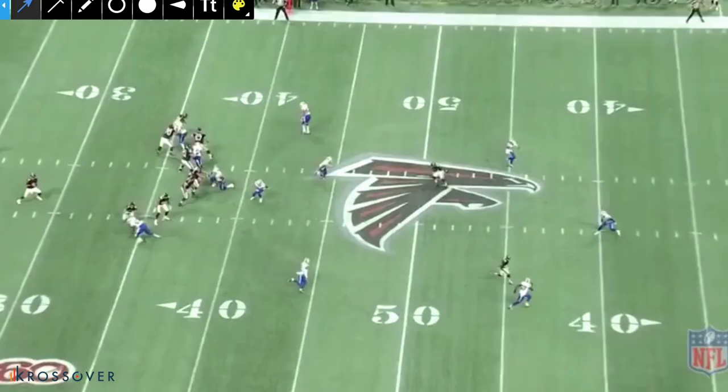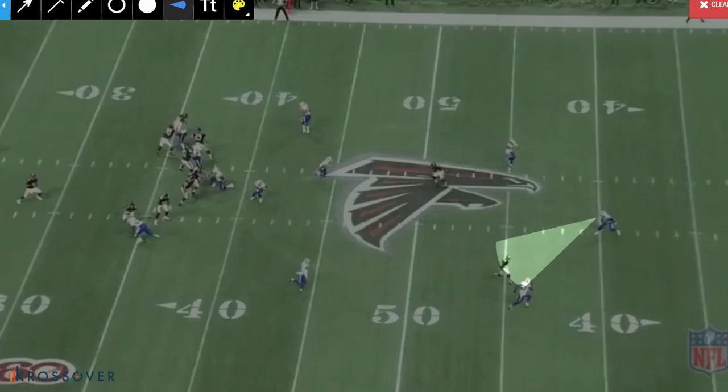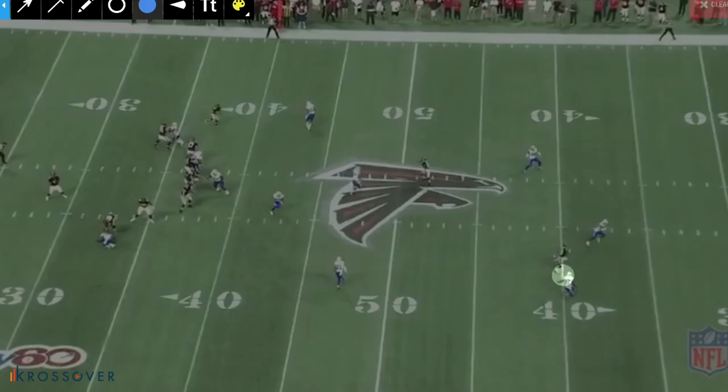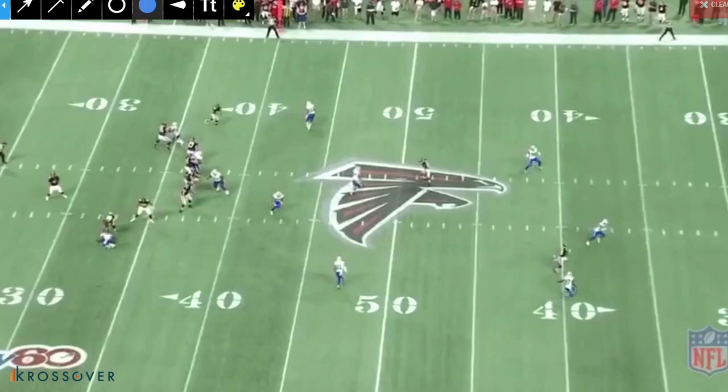But as the play goes on, you see Hyde not bite on that route to the middle of the field. He knows they're attacking him, finds Gabriel, and you see White peel off as he should. When he peels off that receiver, all he's going to do is typically just keep dropping to a deep third. Hyde has Gabriel all the way.